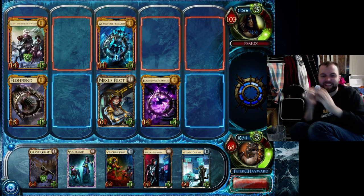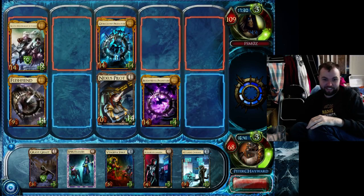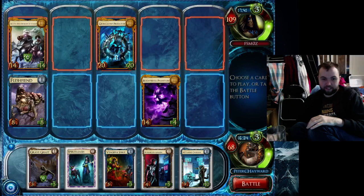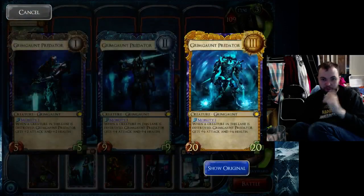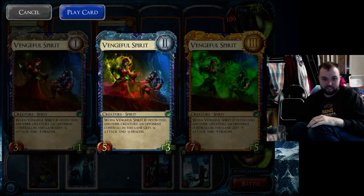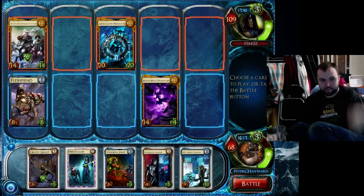Oh shit — okay, that's very bad. That's a very, very bad spot to be in. I can't even Vengeful Spirit onto the Grimgaunt because it gets plus 6 plus 6, and this does minus 6 minus 6. So I can Spirit Leash the Vengeful to do nothing basically — that would be the outcome. Oh my god, that was so well played. Also Spirit Leash doesn't even kill the Zarath. Let's put a Vengeful Spirit over here. The Flesh Fiend's just kind of delaying it for a few turns, which is not the end of the world.